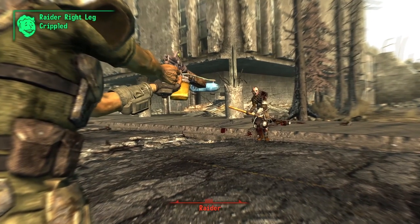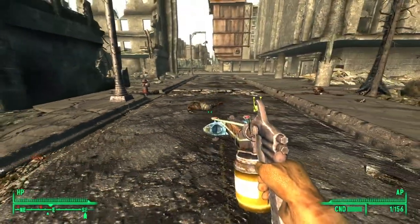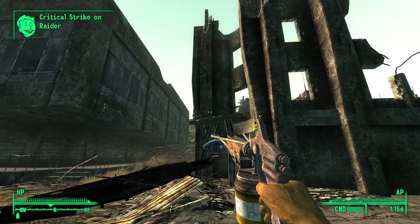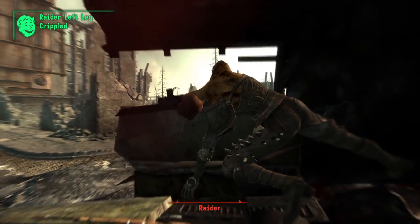The Dart Gun can be crafted with a toy cart, a radscorpion poison gland, surgical tubing, and a paint gun. The weapon uses darts as its ammo dipped in radscorpion venom and as such has a poison damage effect, dealing 8 points of damage per second. This effect lasts for 8 seconds, but only with organic enemies — robots are not affected by this.